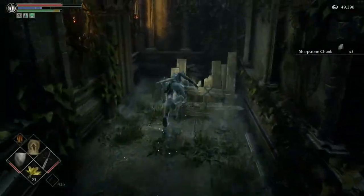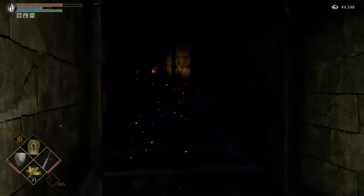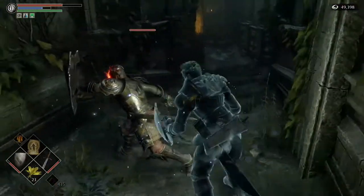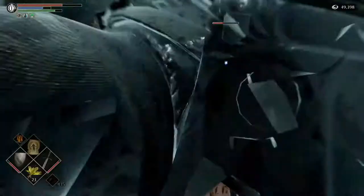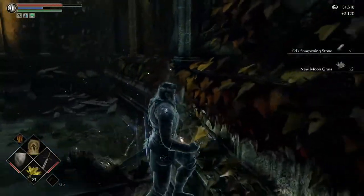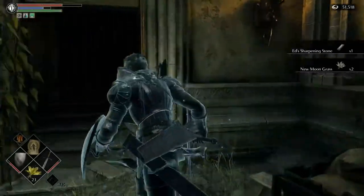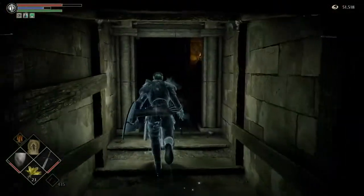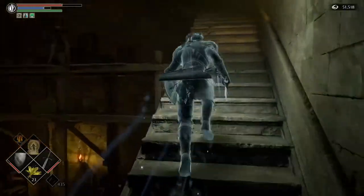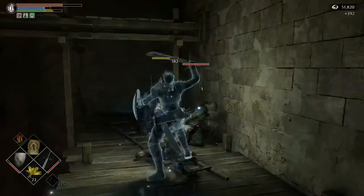Through here, there's going to be a red-eyed knight that comes through. Kind of just circle through here and lure him out because he's hanging right on the inside there — you don't want him to surprise you. So just sneak up behind him, get a backstab or face him however you so please. We got a sharpening stone — nice. So in here there's a couple of archers up there, and then there's going to be another red-eyed knight that attacks us. This one has a claymore and he hits extremely tough.